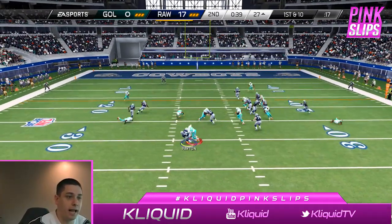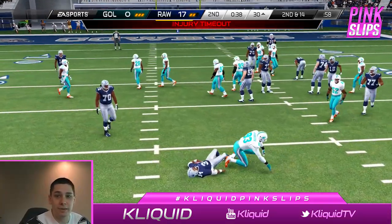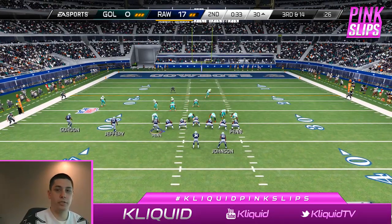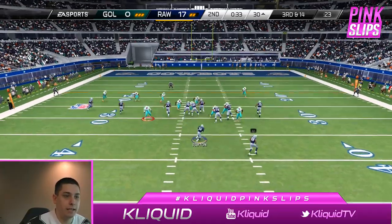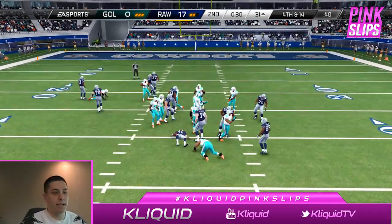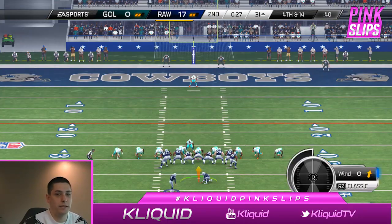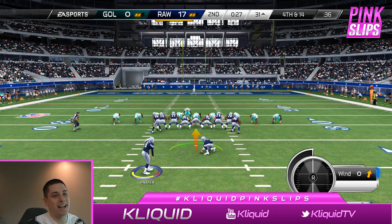We've got 42 seconds left to put some points on the board and we go read option again. He played that one really well — came in and hit me. Third and 14, we run another option, but he played that well with his defensive end and there wasn't much I could do. Donald didn't come through for me on that edge block for once, so we are going to take our three points with the field goal.